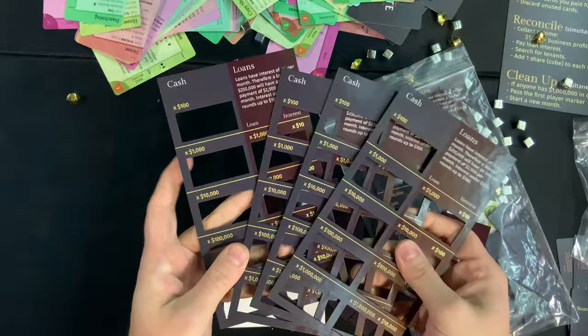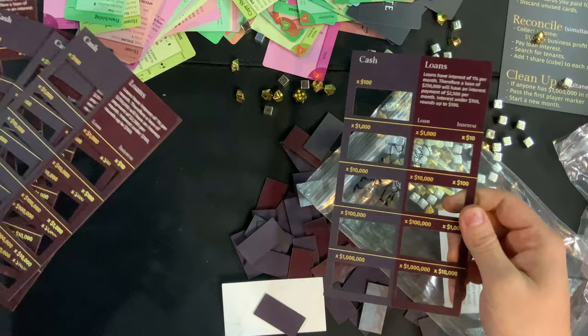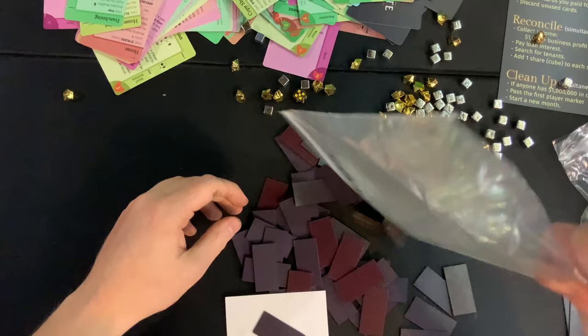This looks functional, that looks cool — very interesting components there. These are going to be your player areas because there are six of them. Looky there. That's going to be your little area where you're going to be keeping track of your monies in there. That's cool — I like that an awful lot.